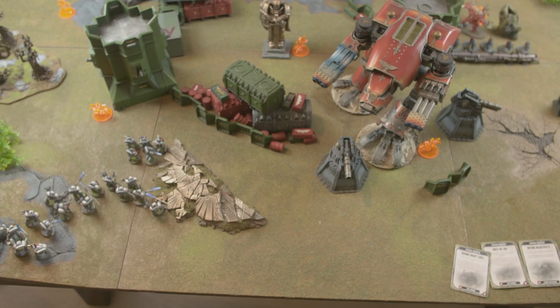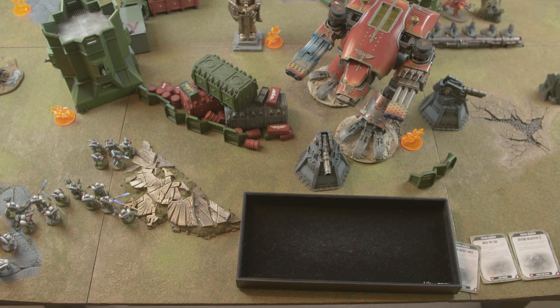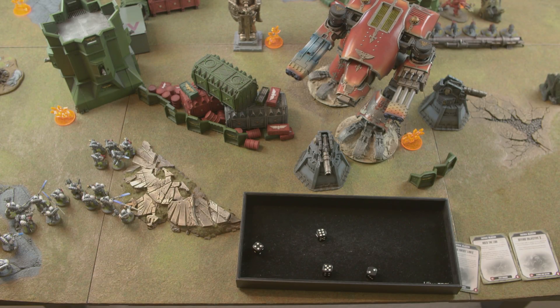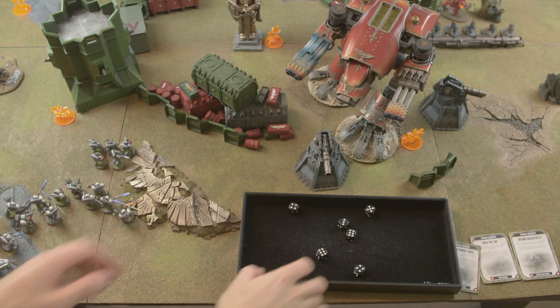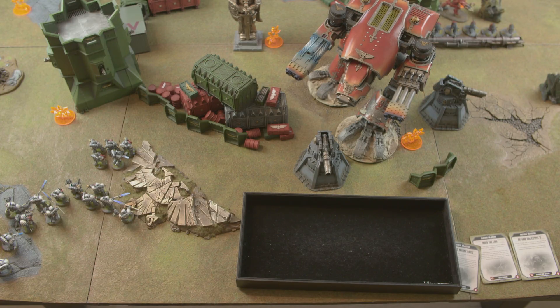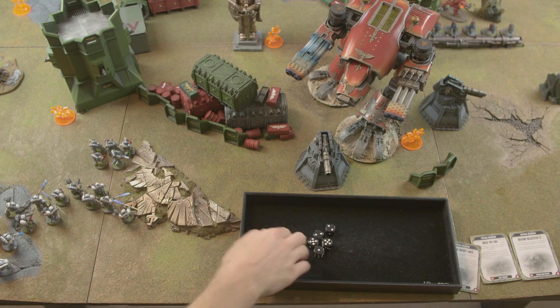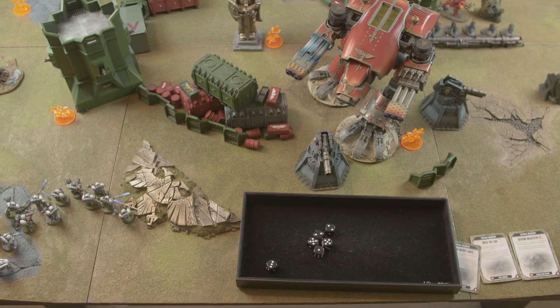The Infernus Gun fires at the Purgation Squad — 4D6 automatic hits at strength 7, wounding on threes. With minus three AP the squad only saves on a six. Rolling ten then seven additional dice: essentially the whole squad is wiped out. Five models dead, each with one wound, despite the four damage per hit. Sam scores First Blood.